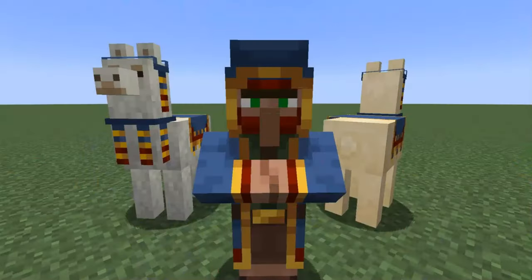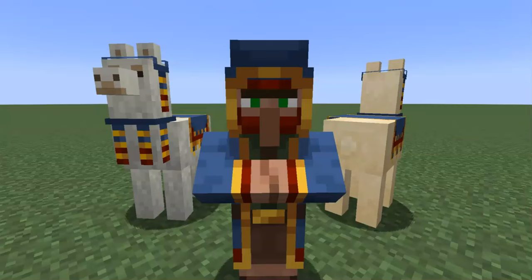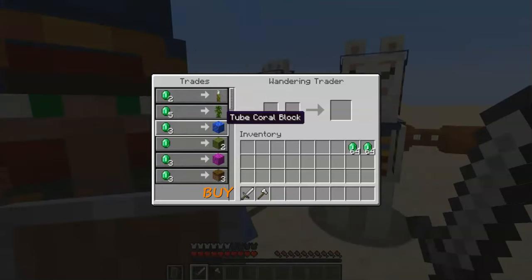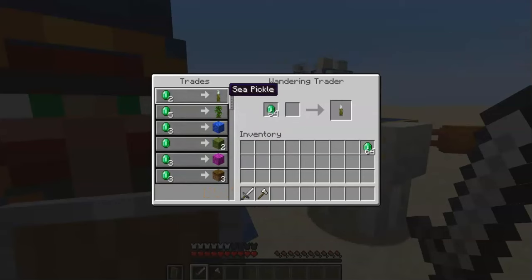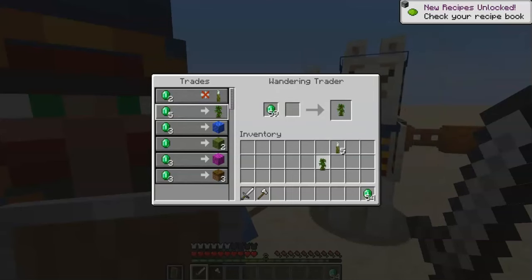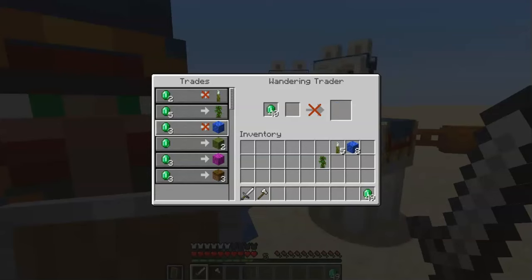One unique part of the trading mechanic is the wandering trader. He's not technically a villager, since he's not attached to any village and will spawn and despawn independently. Trading functions the same way, except all wandering trader trades will always be buy trades, chosen randomly from a specific list — often at higher prices than normal villager trades. His trades are meant to include items that are biome-specific or require an enchanted tool to collect, so in the early game they may not be easily accessible by other means.